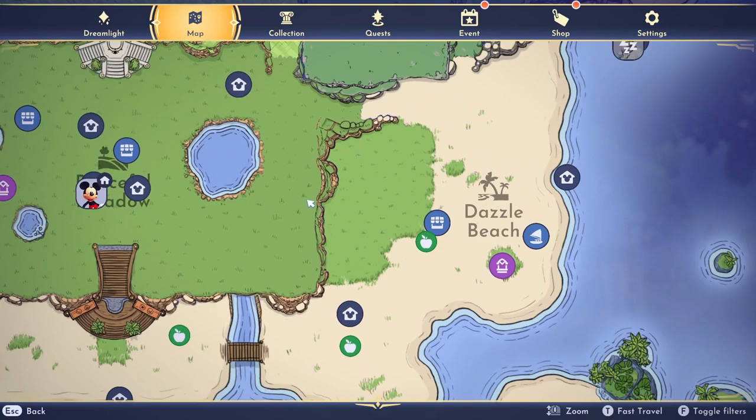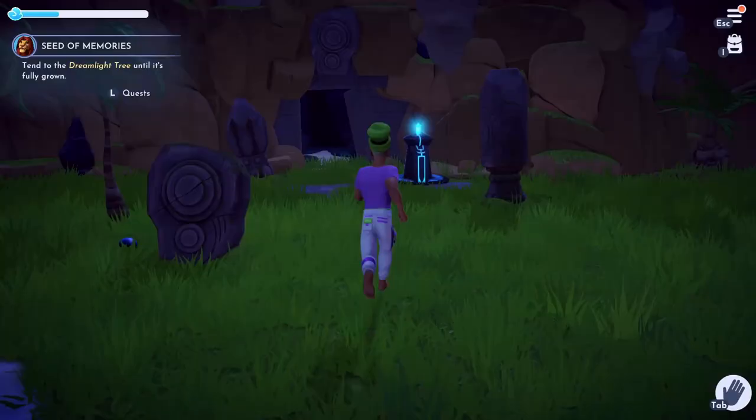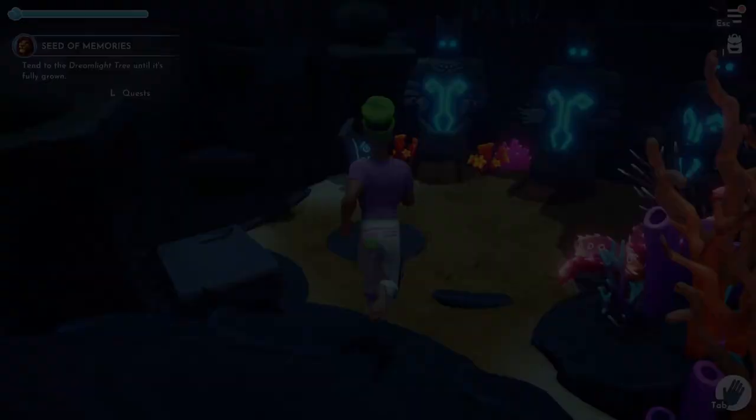First, we're off to the mystical cave located on Dazzle Beach. When you make your way down two levels, you'll see a transfiguration stone on a table off to your left. Place your golden potato on top of the stone and it'll turn into a golden carrot.